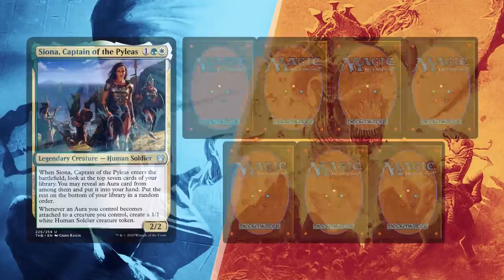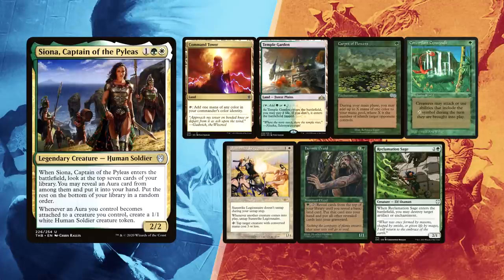Helder also kept his first hand with Command Tower and Temple Garden for lands, a Carpet of Flowers for ramp, and Concordant Crossroads needed to finish the table after assembling infinite tokens from Siona or Sunstrike Legionnaire, which he already has in hand. Hermit Druid is also already in hand, and Reclamation Sage can take care of some stax pieces on the field.